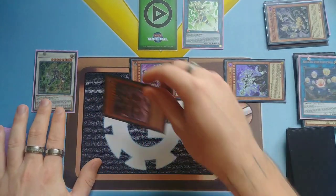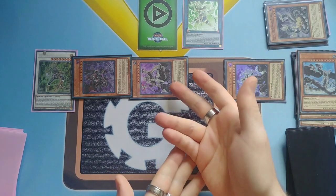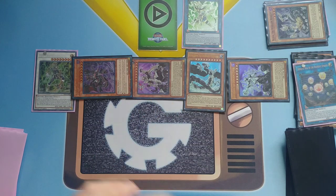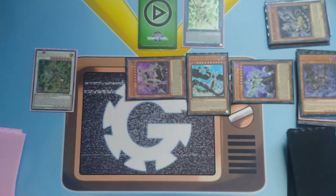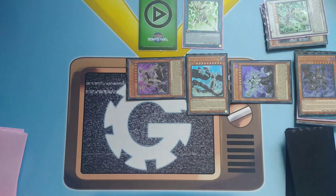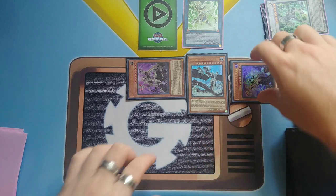Heretic Seal special summons Darkest Diabolus, and Zora adds Overlord and sends it. The opponent has to discard another card — it was a monster, so special summon Overlord. He's down to only two cards. Use Darkest Diabolus: the opponent chooses a card to put at the top or bottom of the deck, so now he's at one card. Activate Omega to banish that card, then activate Lambda — at the end phase Lambda gives us a Gamma. He has no cards in hand, only Ash Blossom on the field.